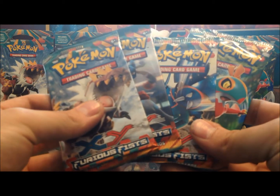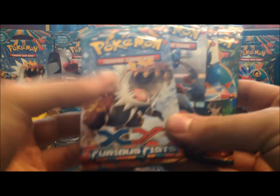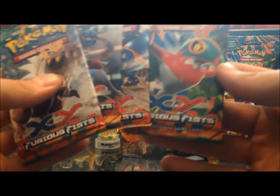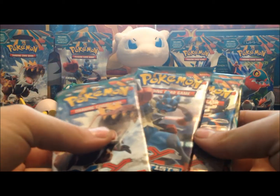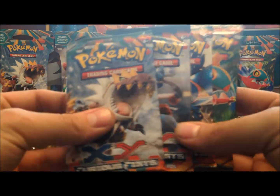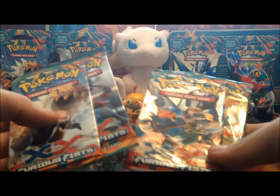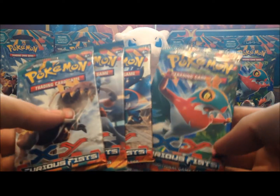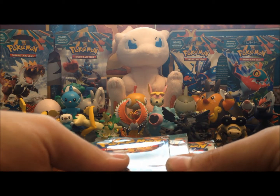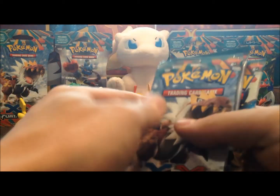Hello again fellow Pokefans. Today is a very special day because it's the release day of the X&Y Furious Fists expansion. As you can see, we've got the Tyrantrum, Mega Lucario, Mega Heracross, and Hawlucha on the covers, and you can see them in the back there too on the cardboard ones.